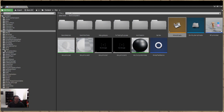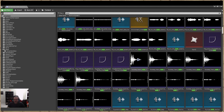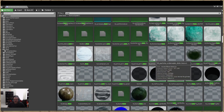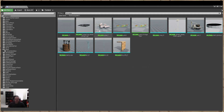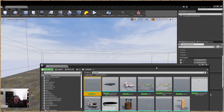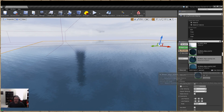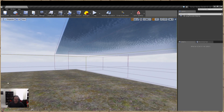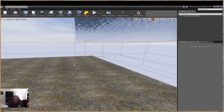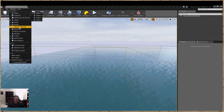For the water mesh, go to your content browser and type 'water' to find it. You might need to type 'SM_water' to find it directly. Drag it out and pop it in — you've got the water mesh. There are different water materials you can select from in your materials panel. I recommend the Funcom one because it's easier and pre-set up, just like we pasted it over. Then manipulate your terrain to the depth you want, place the water in, and move it into position.